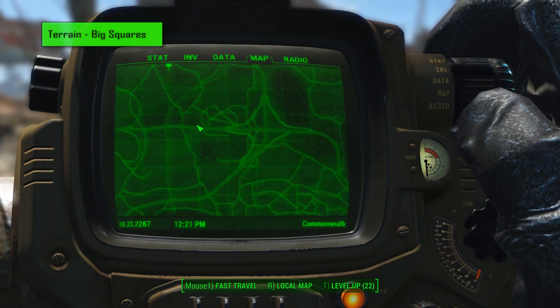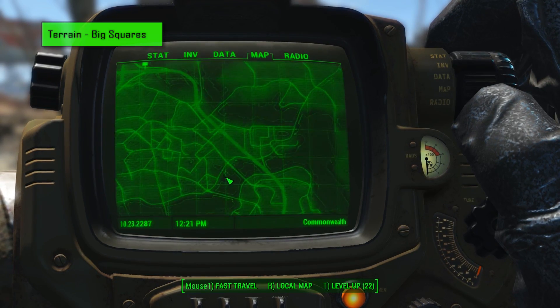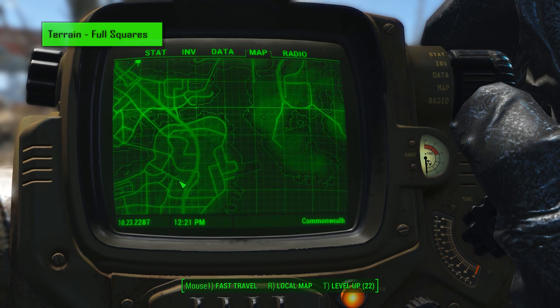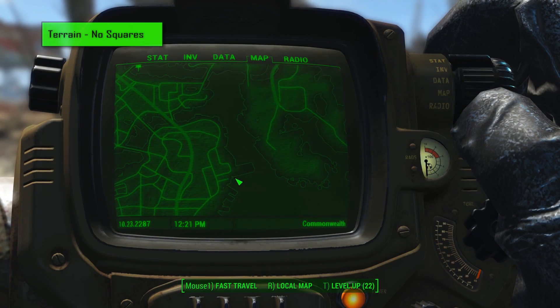Next up is a terrain category. These textures are my personal favourites and as you can see they add some nice terrain features to the map along with the extra detail and clarity that we get from the other textures. Having the option to have big squares, full squares and no squares is a really nice addition by the mod author as it means that there's something for everyone.